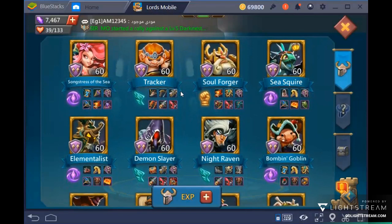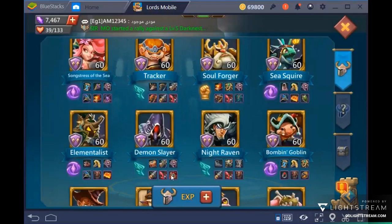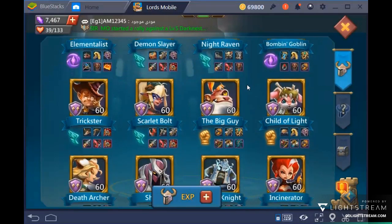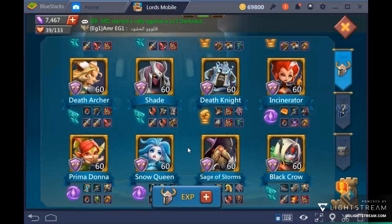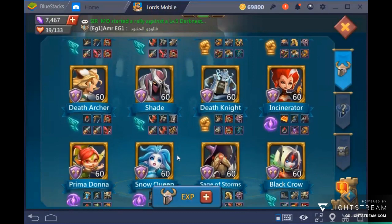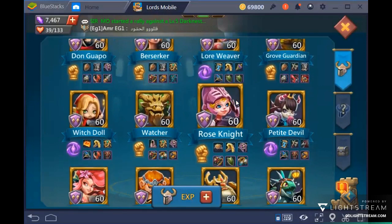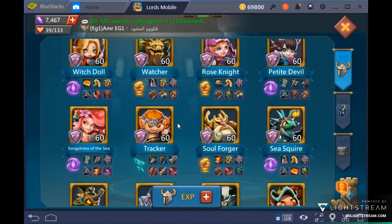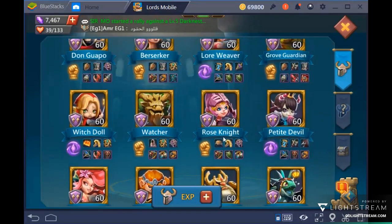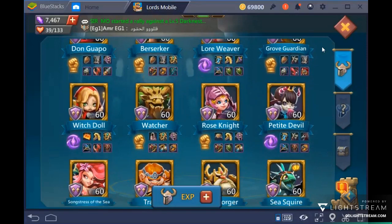Demon Slayer is infantry-specific, boosting infantry HP and attack. Child of Light boosts cav HP and cav attack. Snow Queen boosts range HP and range attack. Rose Knight also gives a cav HP boost. These free-to-play heroes will help you develop your account as quickly as possible.